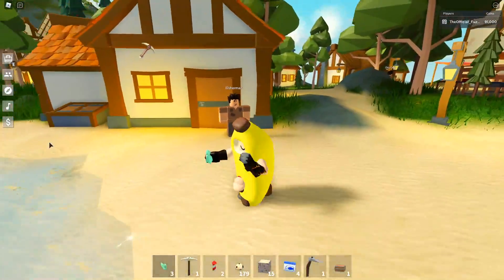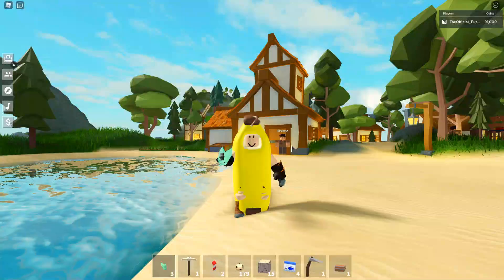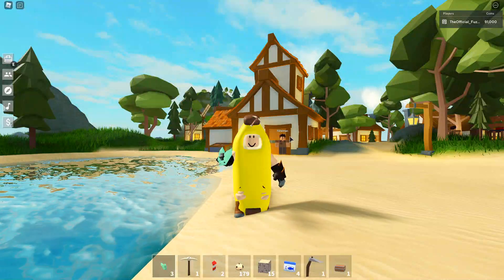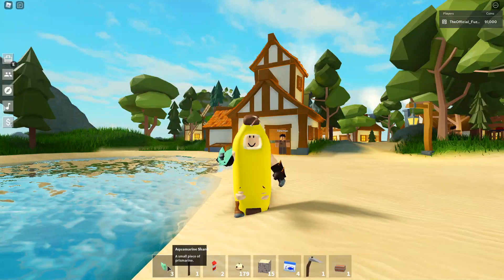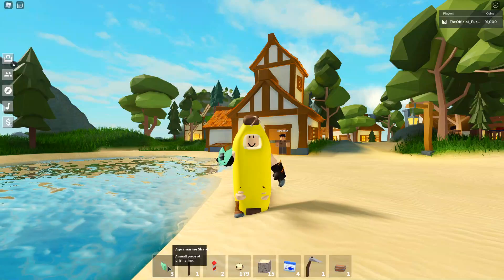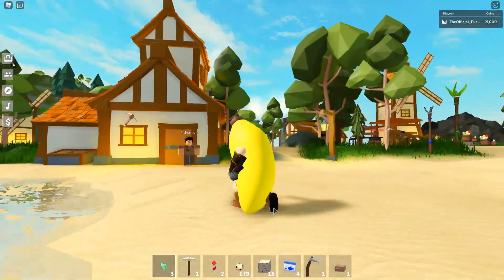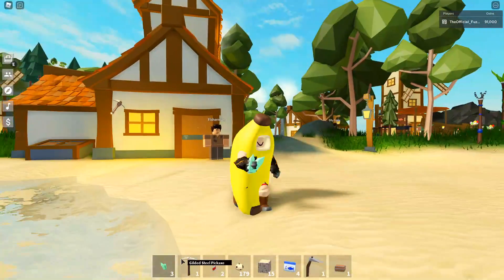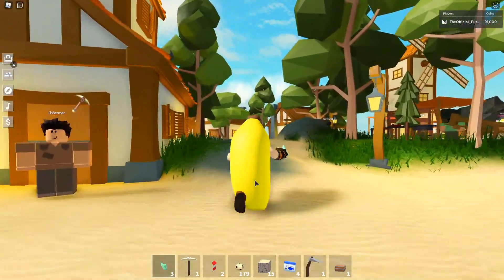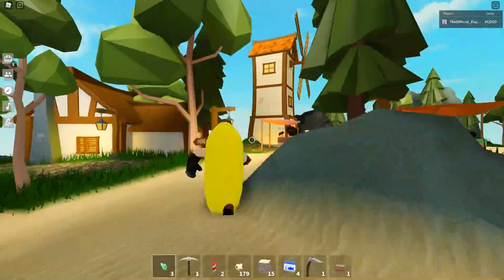Welcome back to another video. Today we're going to be showing you guys how to get the aquamarine shard the fastest. These brand new aquamarine shards just got released inside of the game and they're actually insane — really really cool. You can make blocks with them, you can make stairs, you can trade them, you can do a lot of stuff with these.